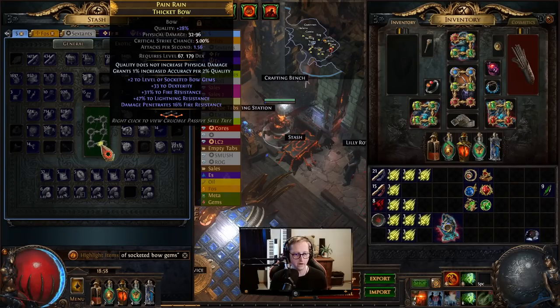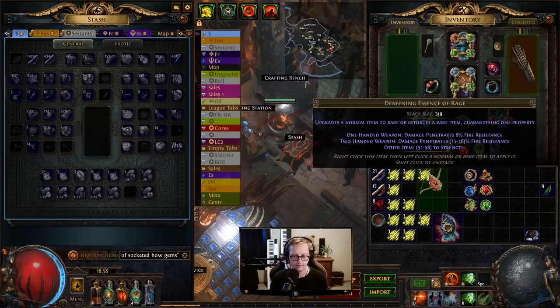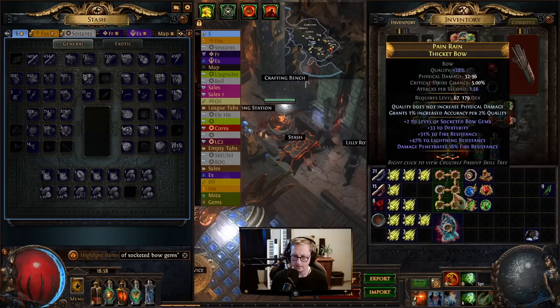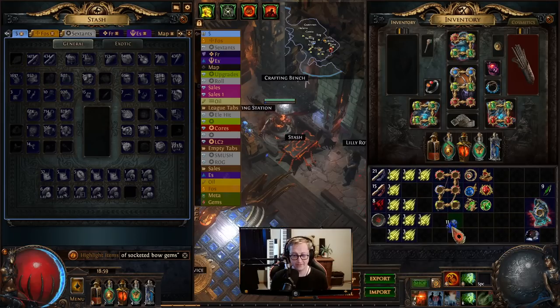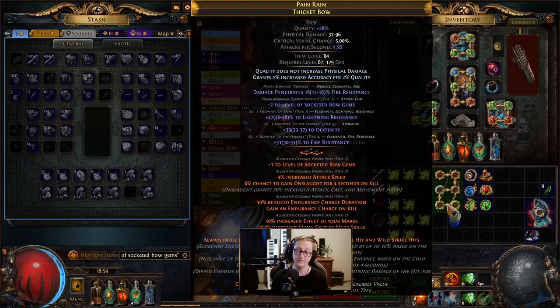We got it, but it didn't highlight, which is really weird — that's gross, so annoying. I want to push alt but then it shows the full tree. This is almost perfect, almost exactly what we need. However, we do need an open suffix. There's not really a whole lot we can do here other than an annul — it's a 60% chance of success. We have to free up a suffix and we can't use prefixes cannot be changed because that's a suffix. Our suffixes are full, so we pray and we succeed.